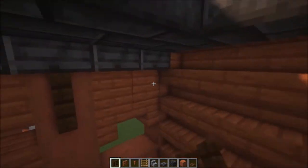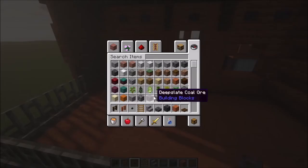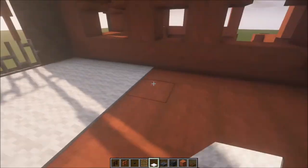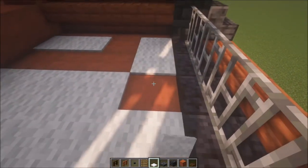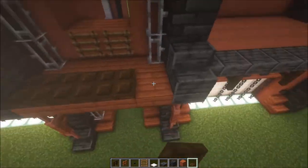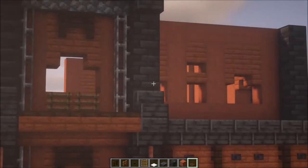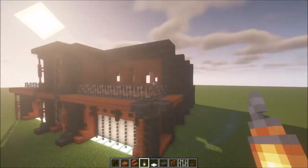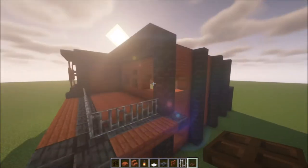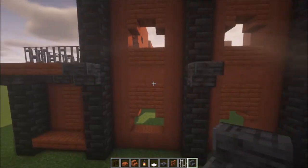Add some dark oak wood and blackstone, then add carpets — I'm going to use white carpet as it gives a nice contrast between the colors. After that, add some trapdoors on the edges so nothing can go in. Repeat that on the other side. Once you've got both sides done it should look like this. Now we're going to decorate the sides — I'll show you one side and all the others will look exactly the same.